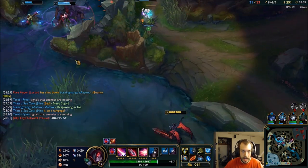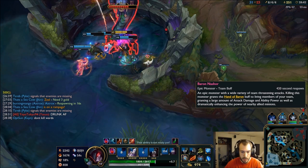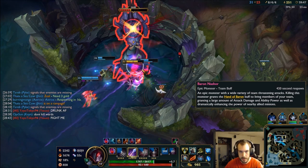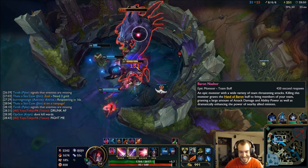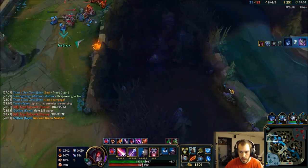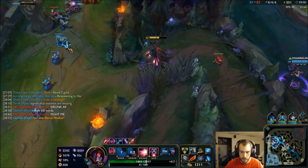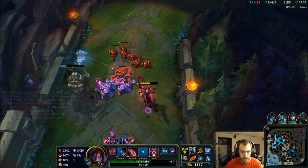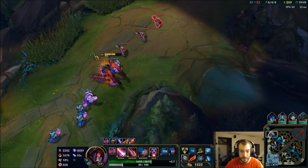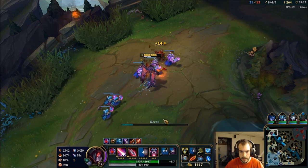Need help with Baron — I do a lot of damage. Got my passive going. Got my Guardian Angel. Then I can get whatever I really want. I might get a Randuin's Omen — just going to help with the slow and give me some tankiness.